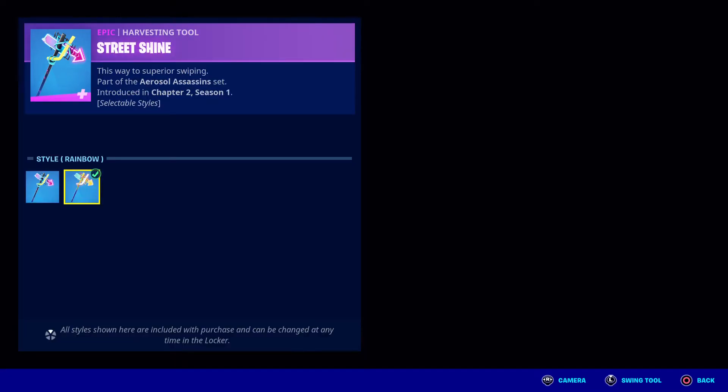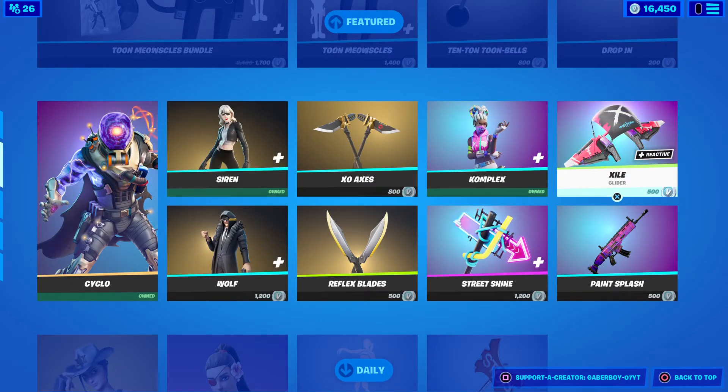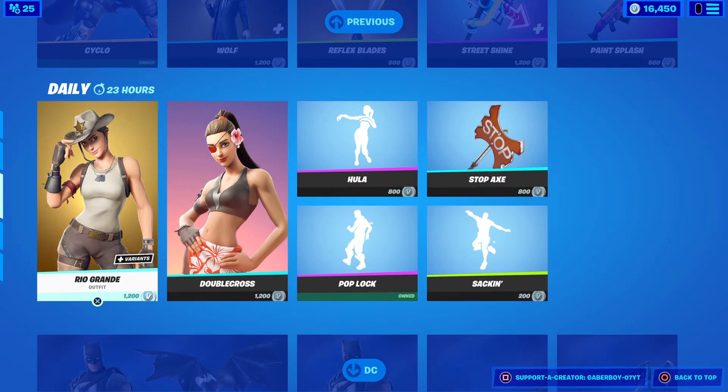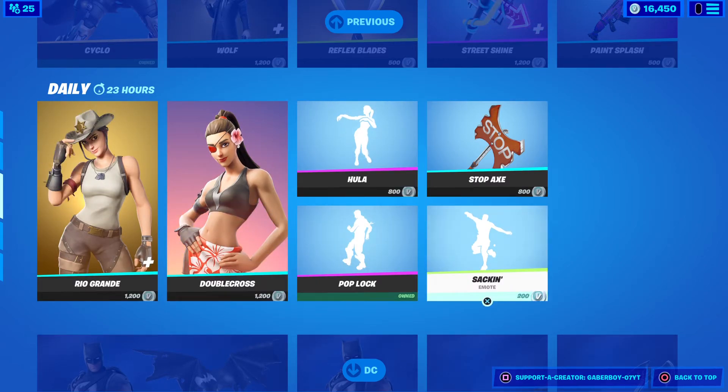Along with the Purple Jam with the Selection Style, we got Street Shine. And we got Rainbow, the Exo Glider, the Pain Splash, Rio Grande, Double Cross, Hula, Pop Walk.